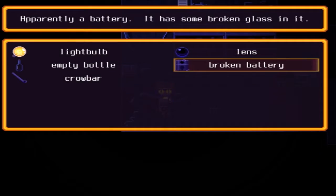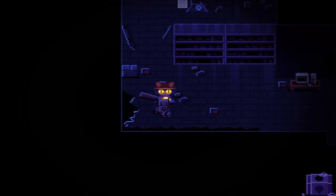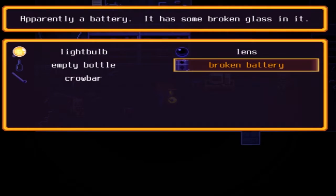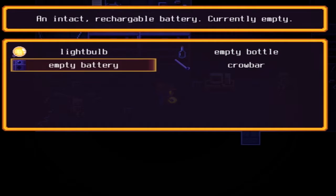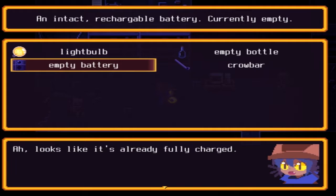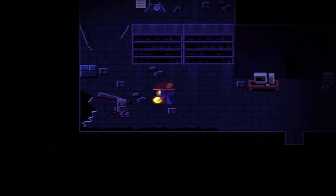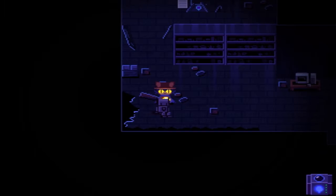The robot seems to be okay, just doesn't have power. Our battery is broken. Oh — combine it with the lens! The lens pops right in — empty battery. Damn it. So now we need... oh wait, it's fully charged! Oh my god, yes! Did you do that with the light bulb? Yeah — sweet!